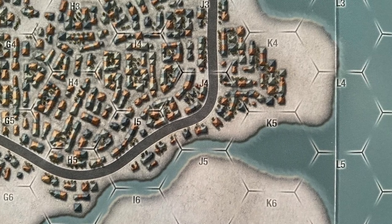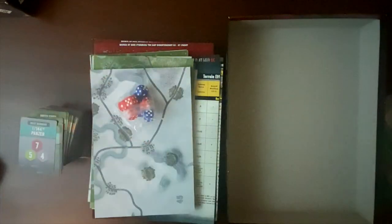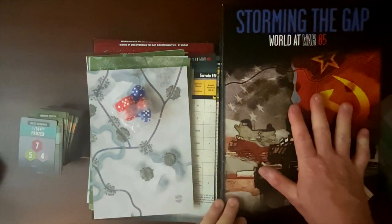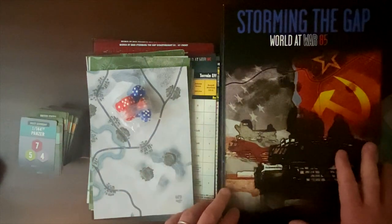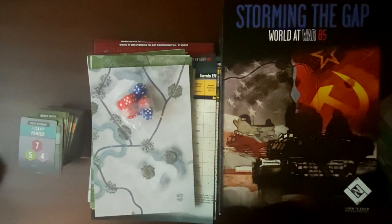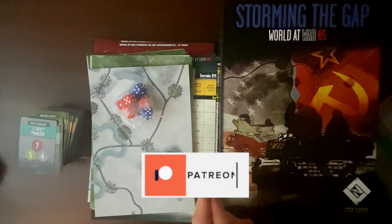Lastly, we have our dice — you're going to be rolling firepower dice for shots and defense dice for armor. And there we go: a look at Storming the Gap, World at War 85 volume one. I'm going to come back in a couple of days to take a look at the expansion pack, then Blood and Fury in the near future. Once we've done first looks at all of these, I want to show some gameplay from Blood and Fury or Storming the Gap. Thanks so much for watching — if you've got questions or have played this system, I'd love to hear from you. Have a great day.